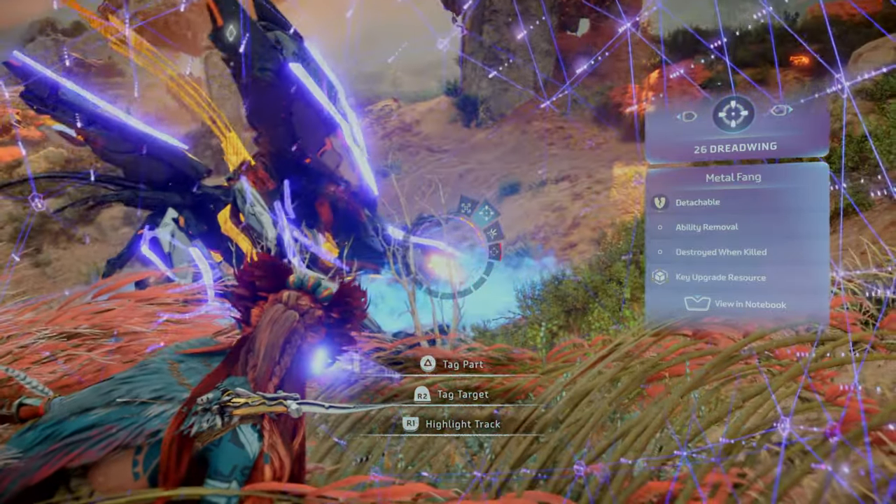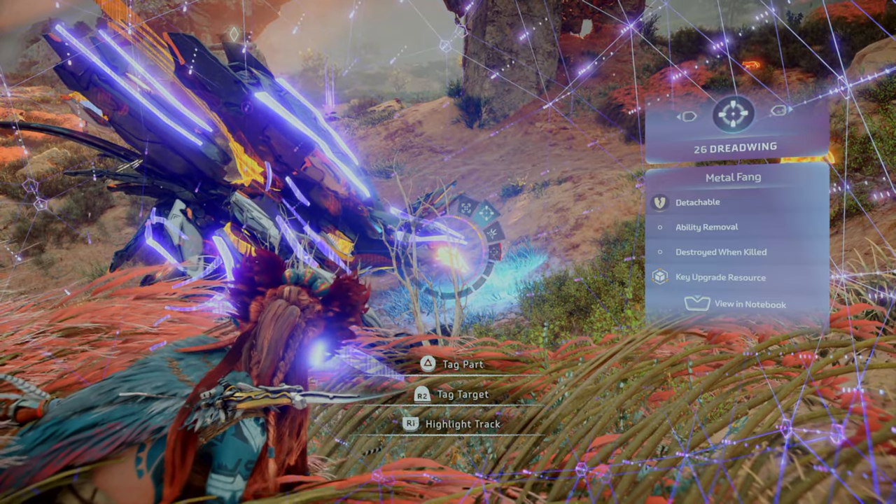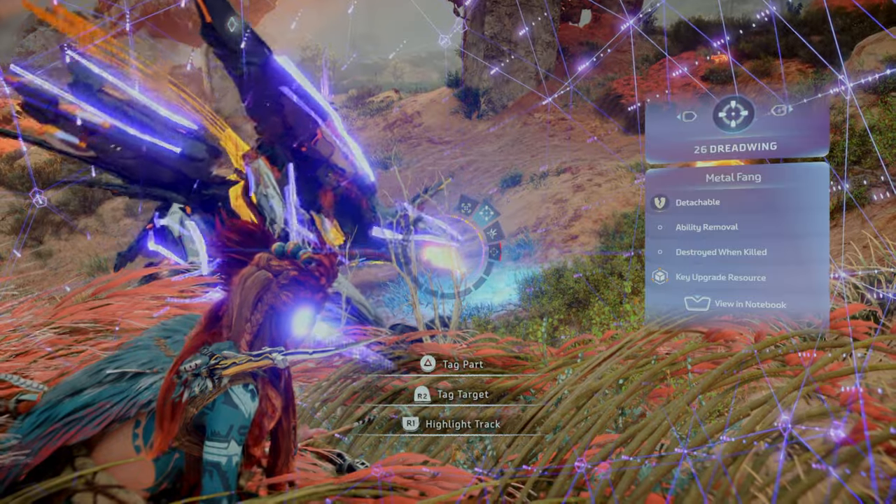The Metal Fangs are one of the Dreadwing's melee weapons. You can detach or destroy both fangs to significantly reduce damage from biting attacks and disable its leeching attack.